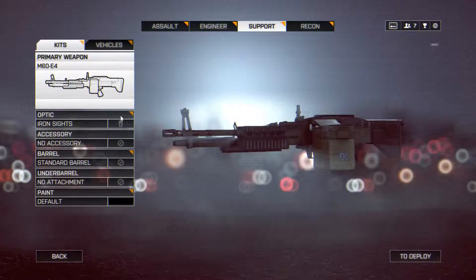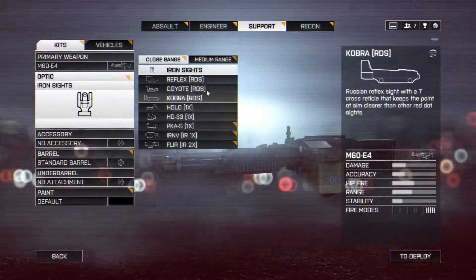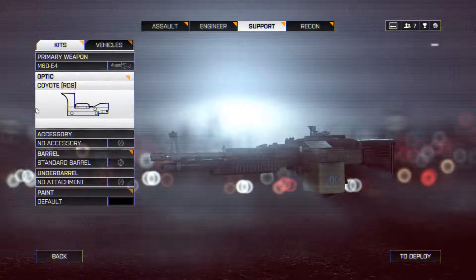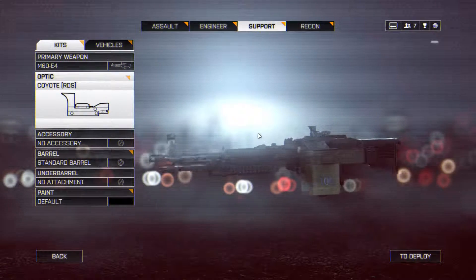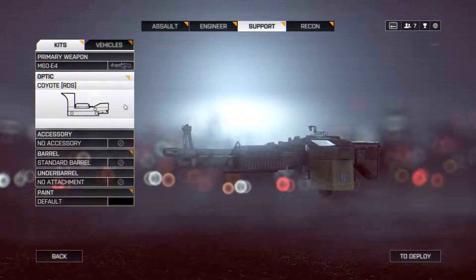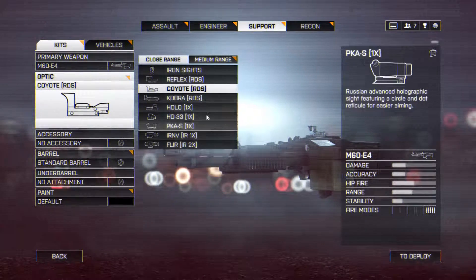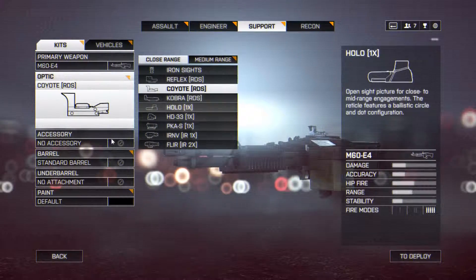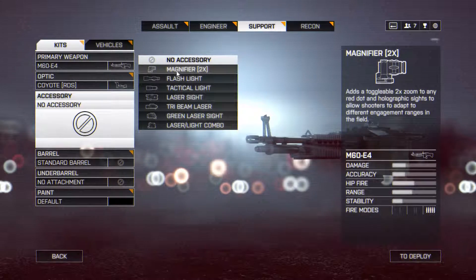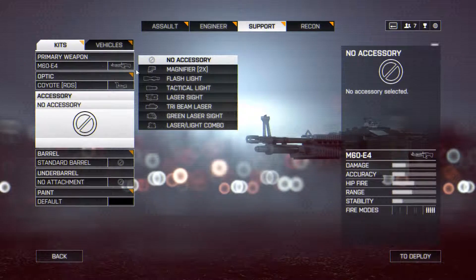Moving on to the attachment part of the video for the M60E4. For optics, I really like the Coyote Red Dot sight — this is a personal choice. I find it takes up the least space on your screen. Obviously if you're using this gun for longer ranges you could put a higher magnified optic, but I see just fine with a Red Dot. You could also put a magnifier to keep the Coyote but still be able to use it at longer ranges.